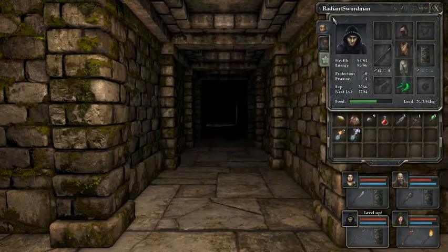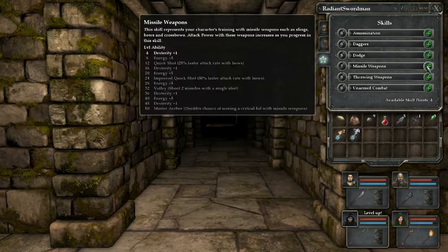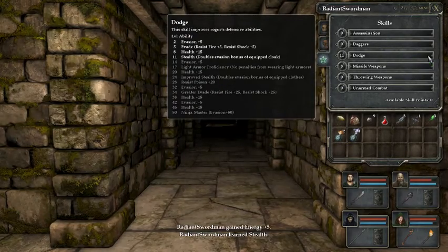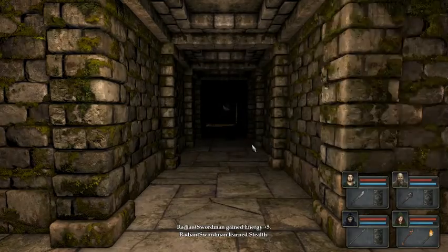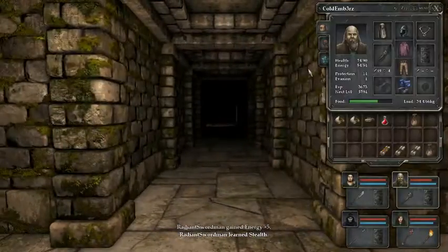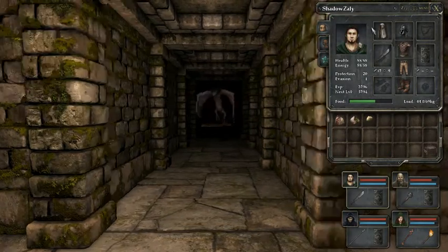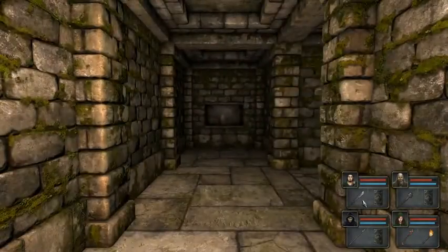Everybody — Embers and Radiant — gotta level up. Everybody's now currently at level four. Radiant has learned stealth, which gives you double evasion from cloaks. Unfortunately, doesn't have a cloak yet.